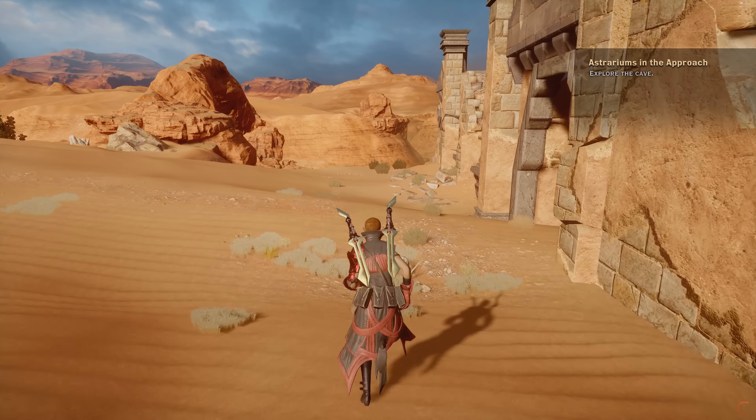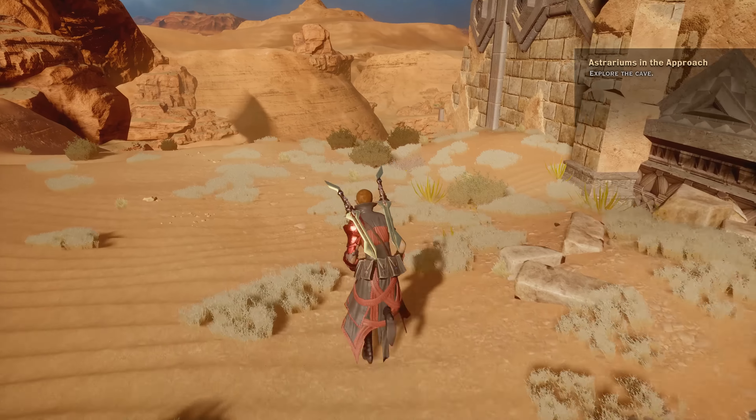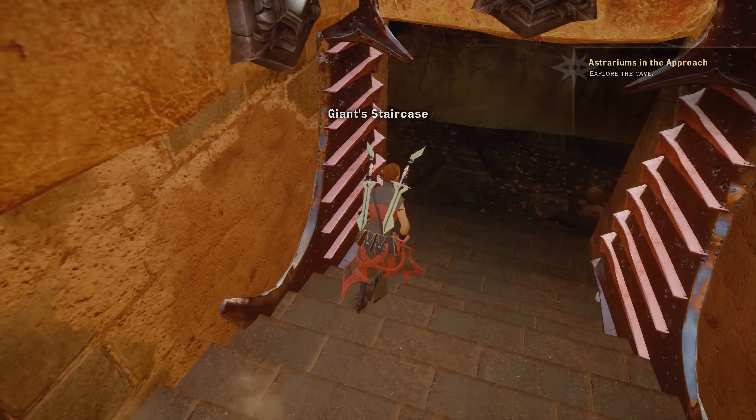From Craggy Ridge Camp, head over by this stone structure, and around the corner and down the hill you will find a cave entrance. We'll dip down here, do a little sliding, drop down the stairs, and here is our cave entrance.